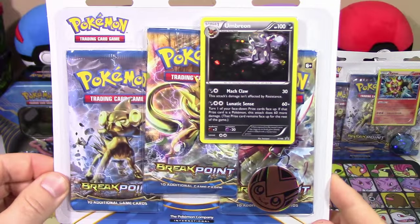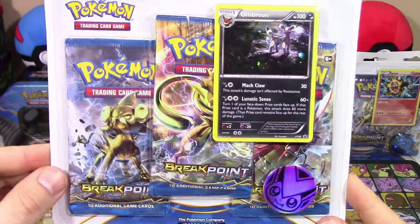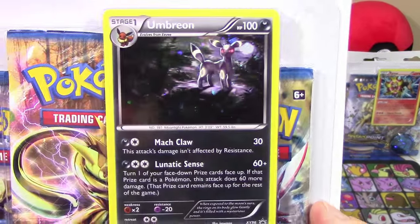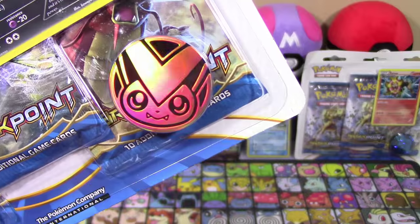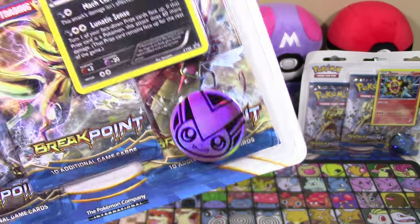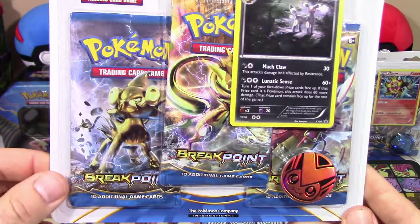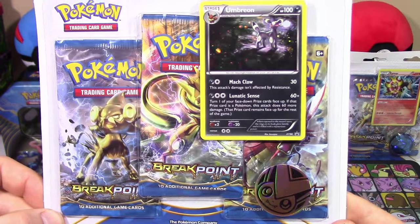Anyways guys, we have this three-pack blister here of Breakpoint. Helioptile is way too adorable. Disgusting. We've got a three-pack blister of Breakpoint. We've got our Umbreon promo and hey look, we've got something different — a Victini coin. Pretty cool. And since it's your birthday, I will be doing you the favor of taking these off your hands. Alright, I'm gonna get these out of their packaging and we'll be right back with our three packs of Breakpoint.